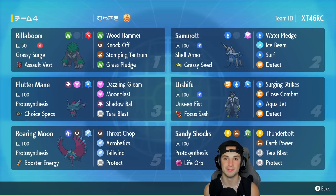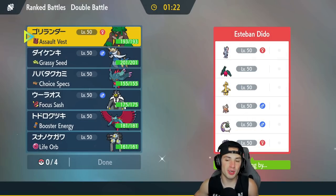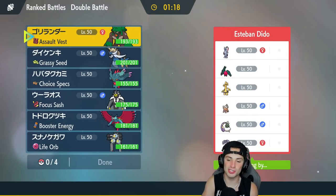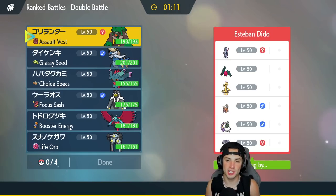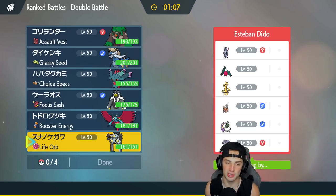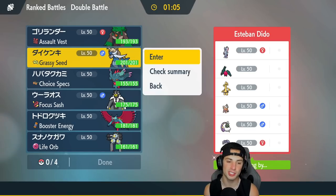If you want to rent the team yourself, the rental code is in the top right corner. Let's hop on that ranked doubles ladder and grab some wins with this Samurott pledge team. Match number one — this one's going to be tough to set up the pledge. They have Tornadus for speed control and Landorus for Intimidate, plus Goldenglow, Sneasler, Regidrago, and Indeedy.